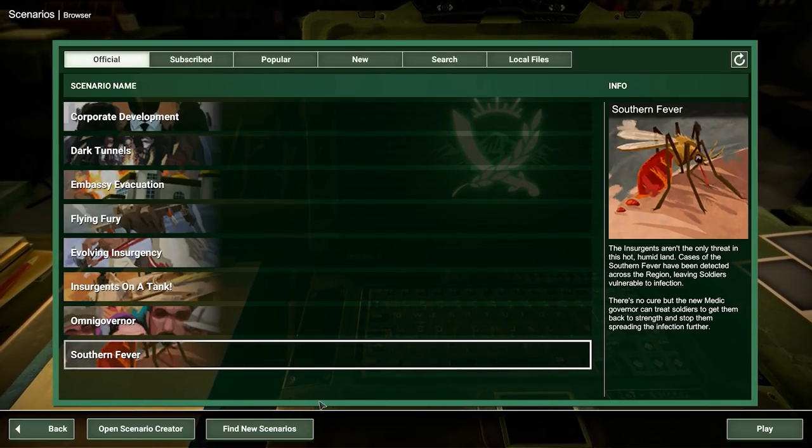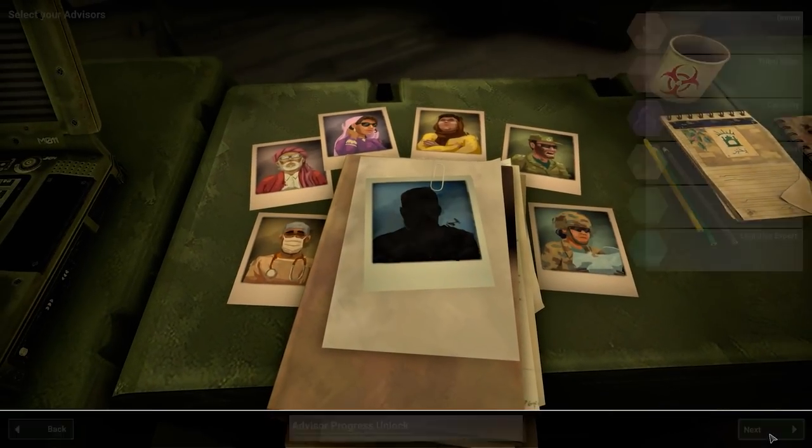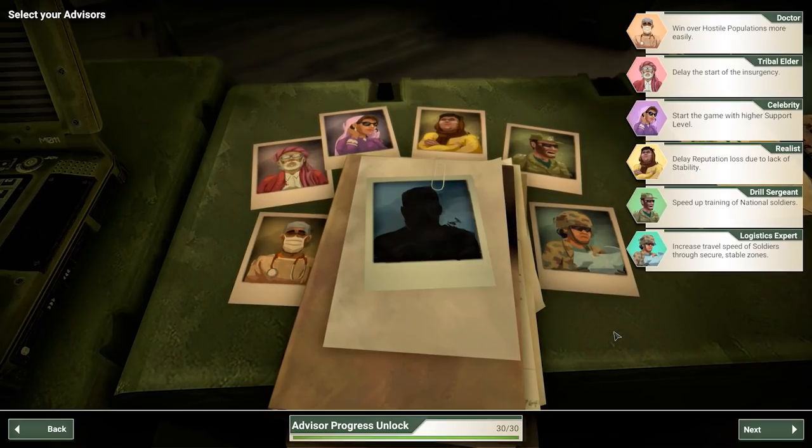The insurgents aren't the only threat in this hot, humid land. Cases of Southern Fever have been detected across the region, leaving soldiers vulnerable to infection. There's no cure, but the new Medic Governor can treat soldiers to get them back to strength and stop the infection from spreading any further. Basically, your soldiers are going to get a massive combat debuff if they get infected, and the only way to cure them is to move them back to the HQ. So your soldiers are going to be cycling back and forth between the front lines and the HQ, at least until you get a few initiatives that help reduce the likelihood of infection.